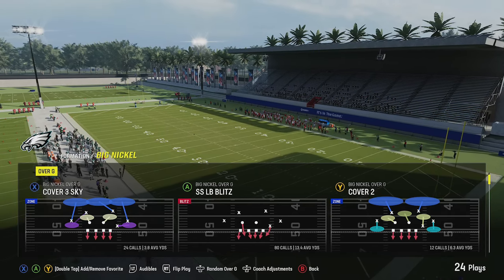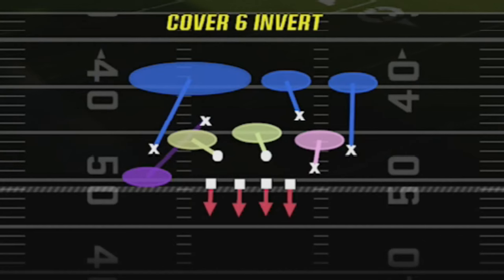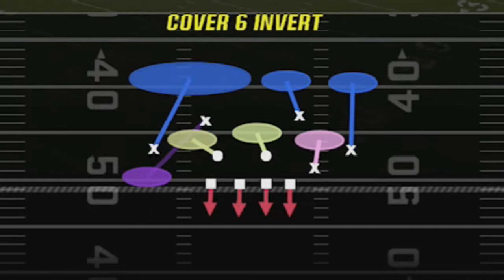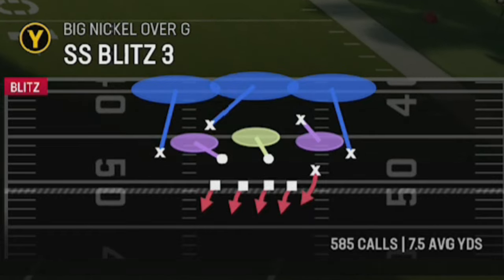This formation is so diverse there are probably like 10 plays I could show, but I've touched on quite a bit, so I'm really going to keep this video to the top two or three I use most. If I go to my preset audibles — because this is how I like to run it in regular games — I have the Cover 6 Invert, which is a very unique defense that a lot of people struggle with, the Cover 4 Quarters, and the Cover 6 Trap. They're all very similar in that you're relying heavily on the matching principles of how EA set it up. Then I really only use the SS Blitz 2 and the SS Blitz 3.